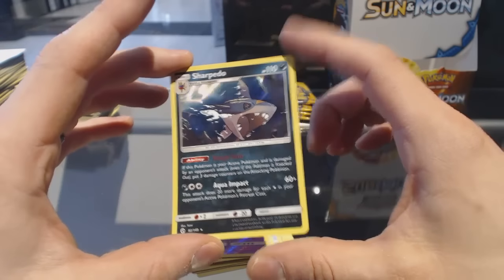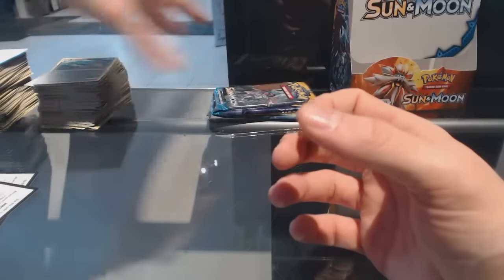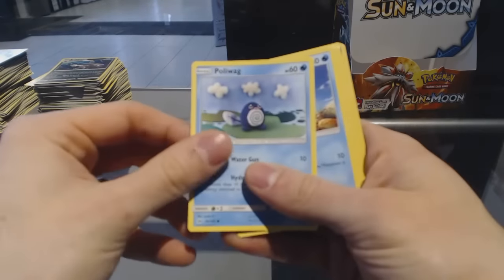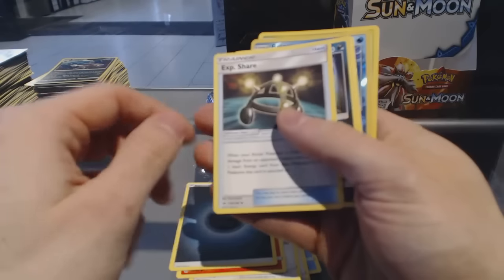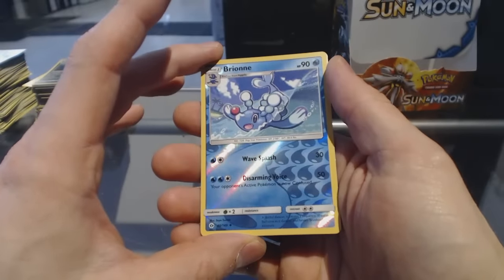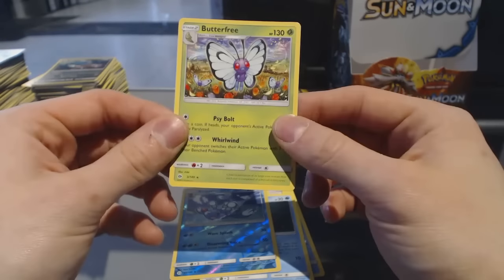There's a movie about Sharpedo coming up in the next couple of years that I'm sure will star Tara Reid — that was terrible, I'm sorry, I look forward to the movie. Pack thirty: Poliwag, Dewpider, Eevee, Stufful, Litten, Energy, Exp Share, Alolan Raticate, Wishy-Washy, Reverse Holo Briani, and another Butterfree.